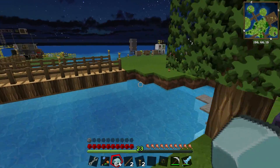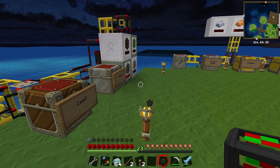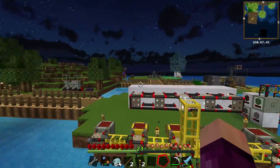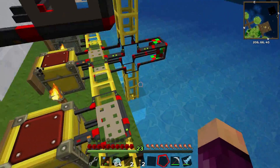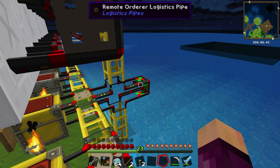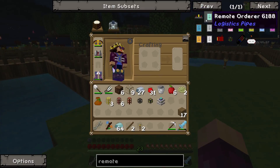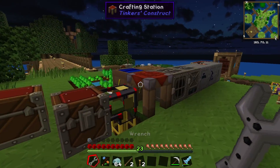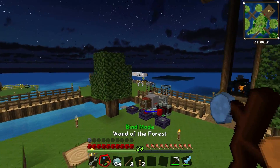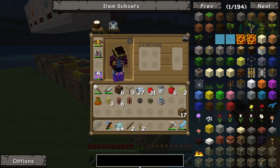Whilst waiting for the chipsets, I'll continue setting up the rest of the system. We're going to place the remote order logistics pipe here — connected to a logistics pipe so it knows which direction to route items. The plan is: we make our remote orderer, link it to this pipe, and when we right-click the remote orderer we get an interface to request items. Those items will be sent to the remote order pipe. I then want to open an ender pouch to access an ender chest linked to that pipe.